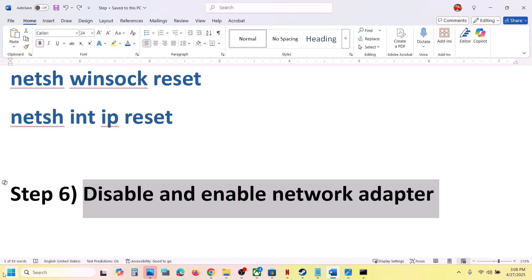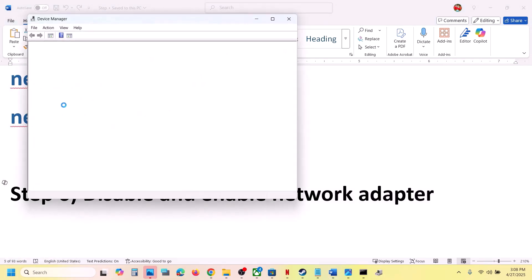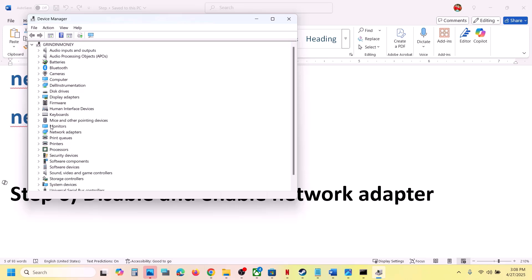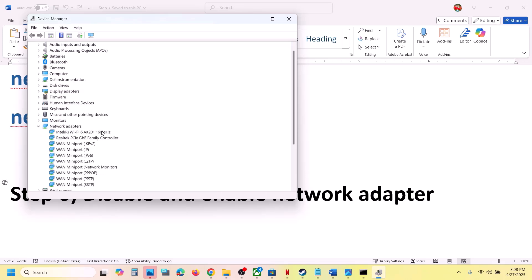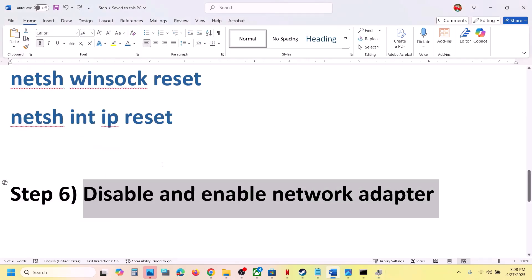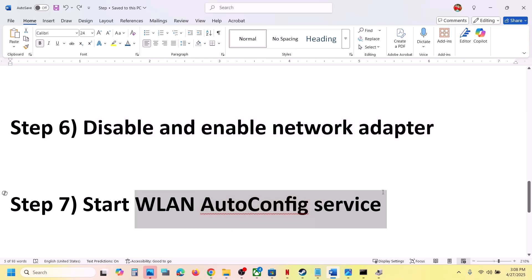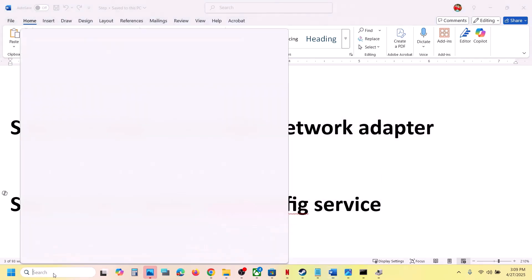The next step is to disable or enable the network adapter. Right-click on the Start menu and go to Device Manager. Find your network adapter, right-click on it, and first select Disable Device. Then right-click again and select Enable Device to re-enable it. Once it is enabled, launch Roblox and check.